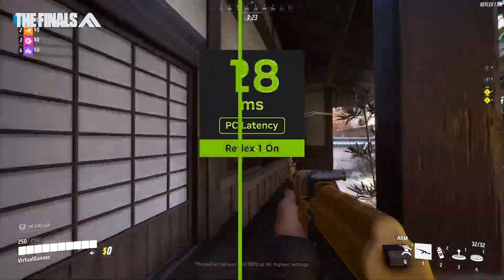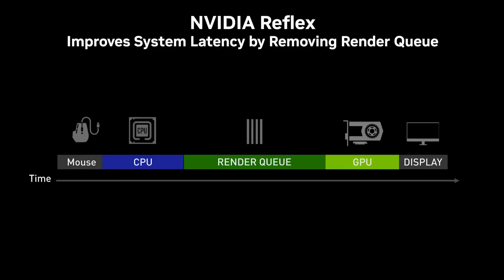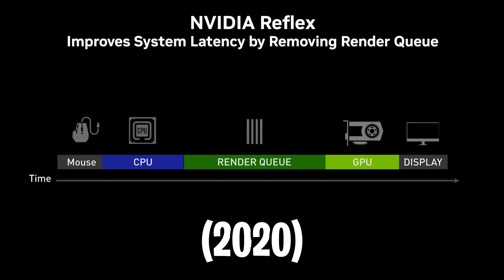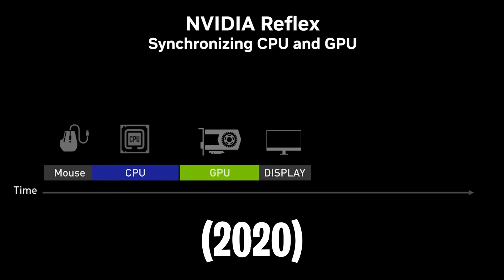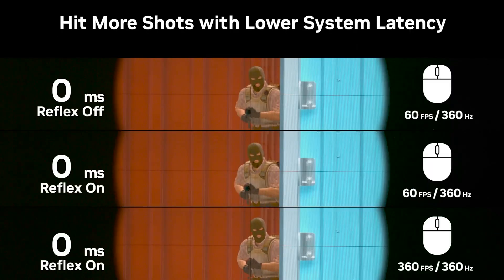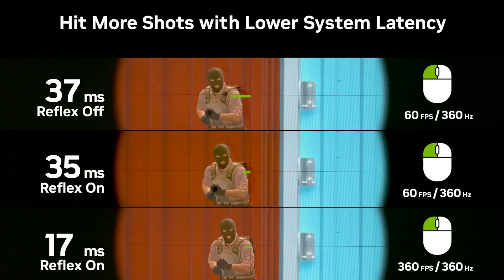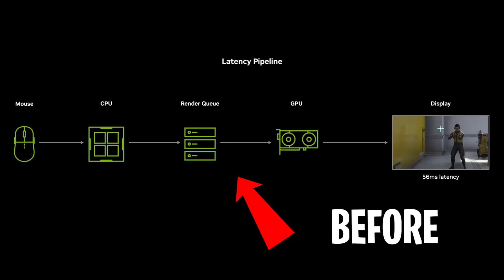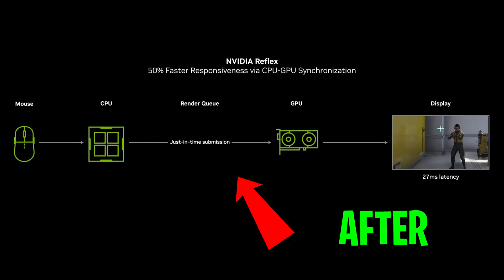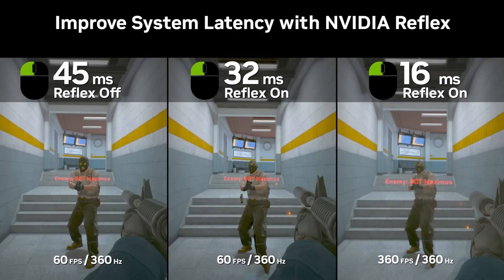You may be wondering what exactly the Reflex technology does to improve response times. To answer this, we need to go back to 2020, where Nvidia were focusing on optimising how the CPU and GPU work together. When they made Reflex, this basically ensured that your actions, like moving your mouse or pressing a key, were processed and displayed faster in-game. They did this by syncing up CPU and GPU tasks, eliminating unnecessary delays in the render queue, which led to noticeable lower input latency.